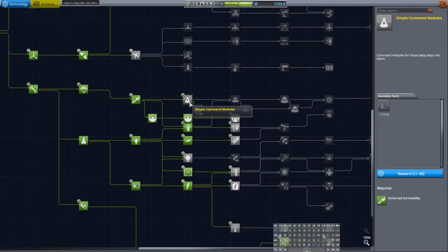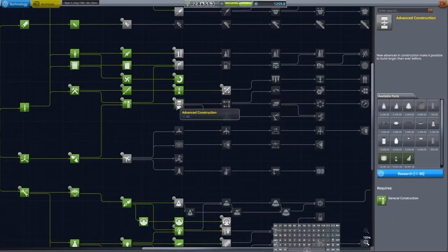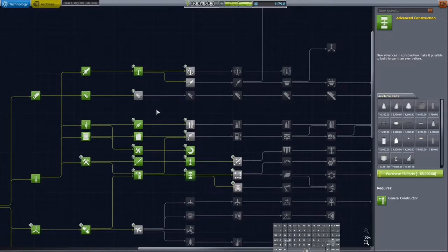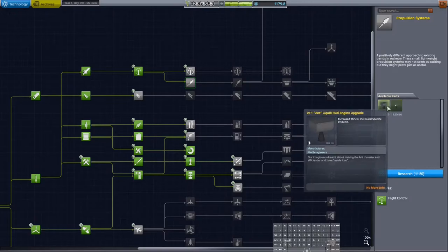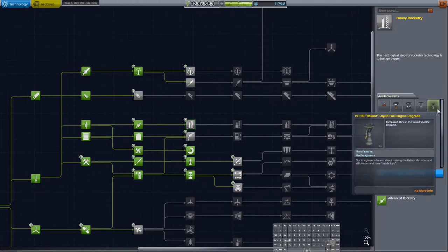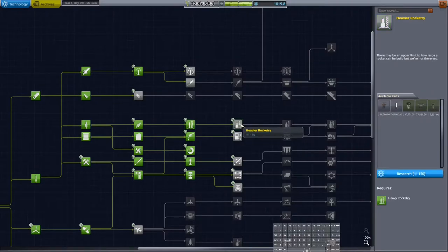The Mark One - wow, we haven't had a Mark One lander, like the thing you start the game with - we haven't actually had that yet. A whole bunch of upgrades and things for advanced construction, I would like these. I would definitely like the airstream protective shells. Solid rocket boosters - definitely not a bad idea. The ant engine I'm probably not going to use that much. We've got a poodle, a reliant, more fuel - definitely want more fuel.